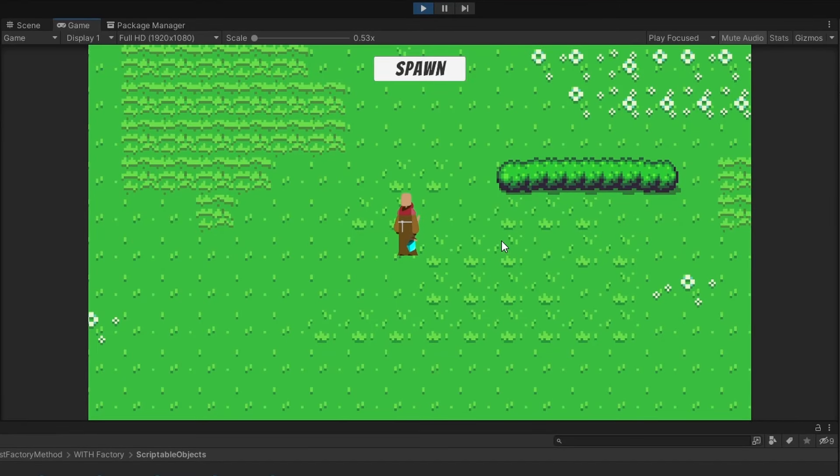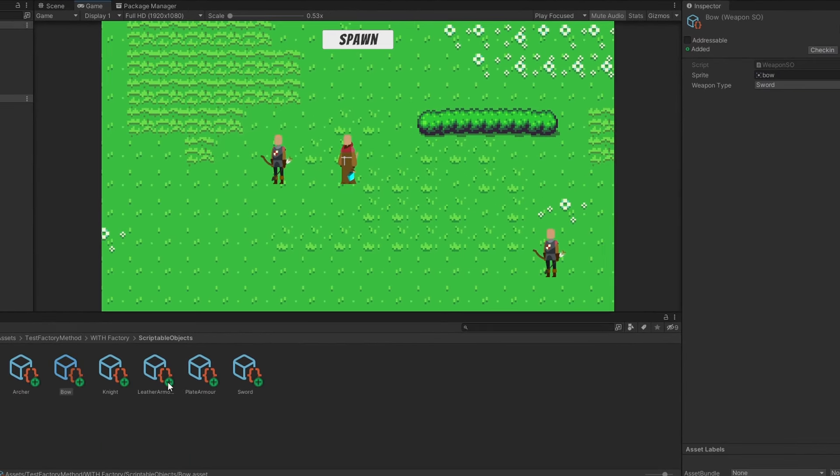We'll work on a simple example of spawning some enemies, and all of the enemies will be modular, so we'll be able to set them different weapons and armors. All of this will be made using scriptable objects, so right now I have just some archer and some knight, where we can set the prefab and the weapon and armor of all of the enemies.